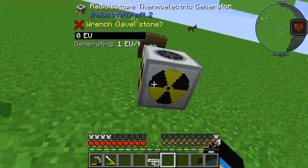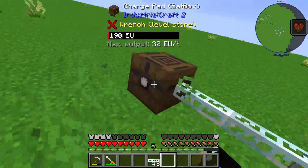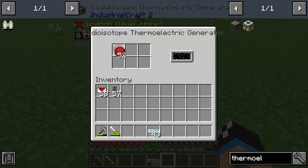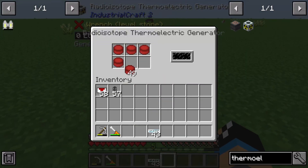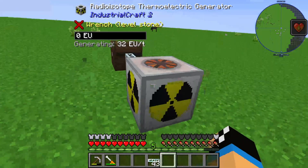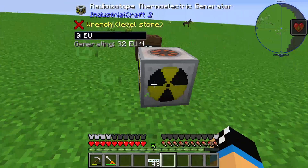If I place one pallet in a slot, we generate one EU per tick and the BATBOX is charging up. If I place another pallet I double my output from one to two EU per tick. Continuing: two, four, eight, sixteen, and finally 32 EU per tick. We can see the BATBOX is charging up really fast.